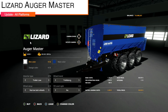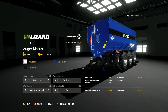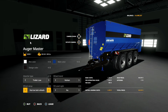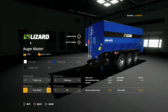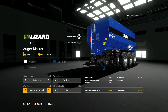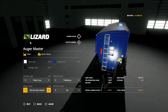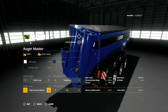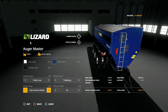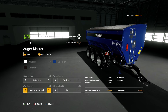Next mod update for all platforms is the Lizard Auger Master by Mantra, version 1.0.2. New additions include field-safe narrow wheel options for Nokian and Trelleborg tires, an increased pin hitch length up front to work with the Case IH Axial-Flow 8800, improved additional fill types to accommodate custom fruits — it will now hold literally everything. They've also added a small fire extinguisher for decoration.